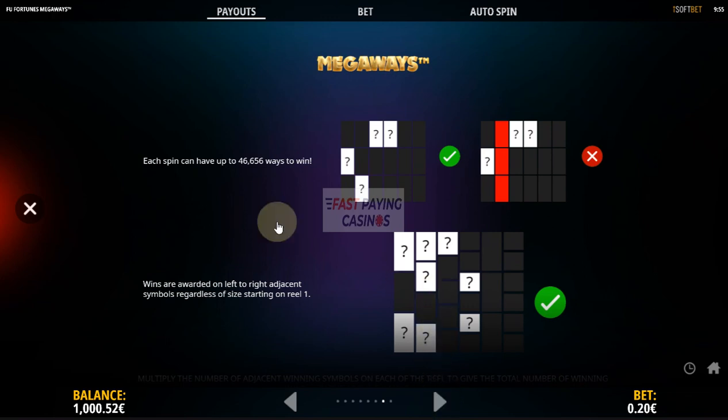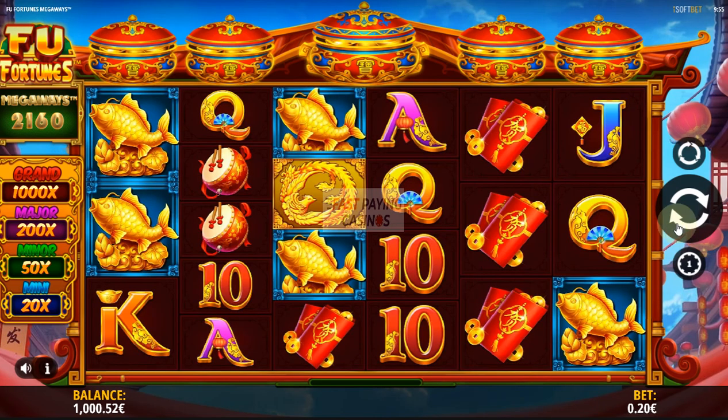Cascading — each spin can have up to 46,656 ways to win, which means you can get a maximum of 6 rows for each of the 6 reels. 6 to the power of 6 is 46,656. So that's basically your game.